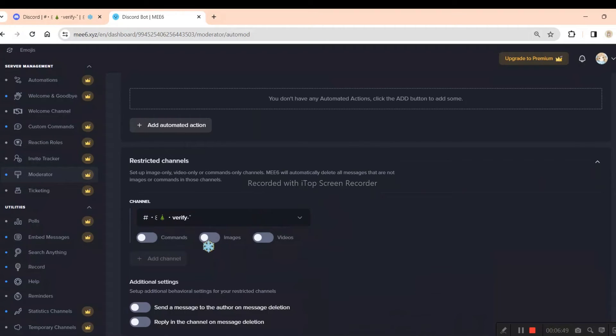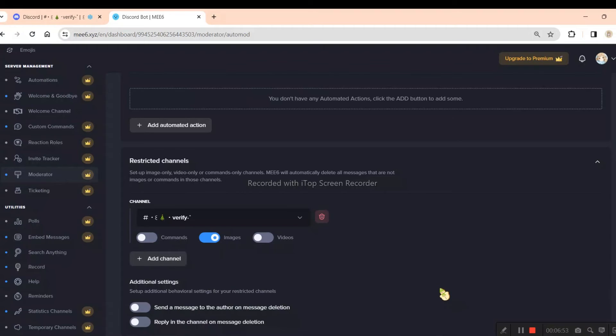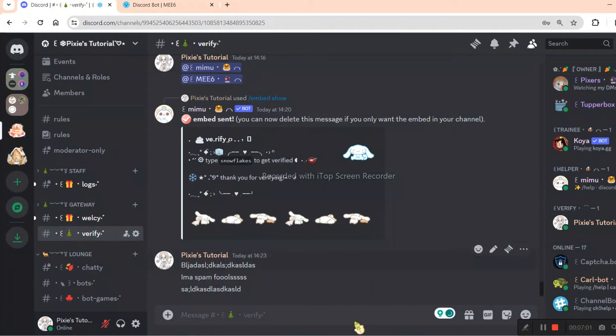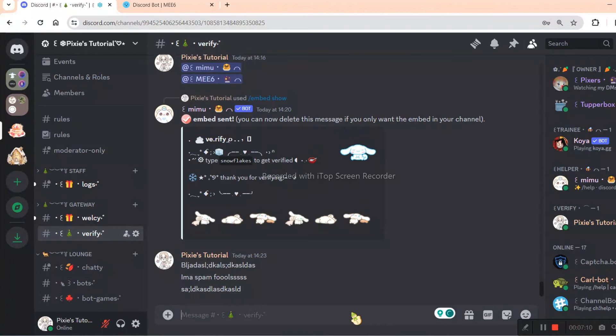Now enable the images toggle. This will allow members to send only images. You see those two toggles right underneath it — just leave them disabled. Now we will try spamming in this channel again. See? The bot is deleting it. It's working.